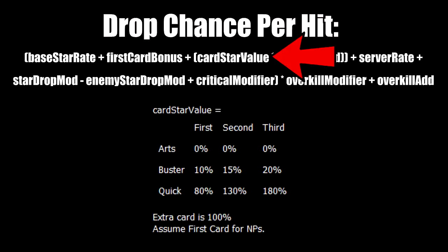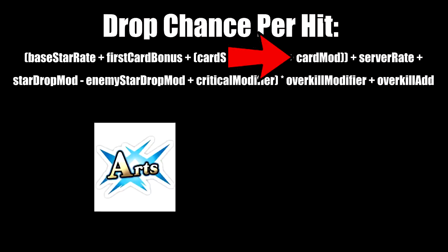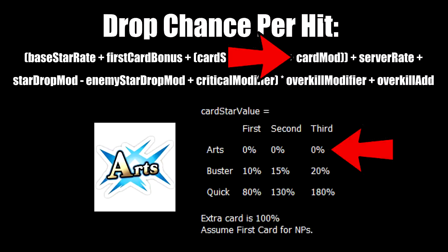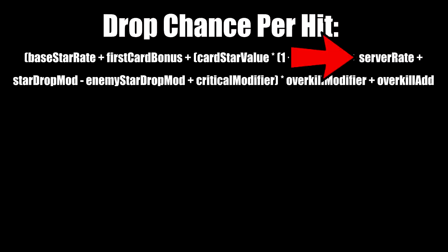Also keep in mind that NPs, like in the damage formula, assume first card bonuses for star gen as well. Card mod refers to color buffs, just like for damage — color buffs actually do affect star gen even if the card isn't quick. Technically this applies to arts buffs as well, but because arts cards inherently have zero base chance to produce stars, arts buffs don't contribute to star gen. So the only two color buffs that apply here are busters and quicks.